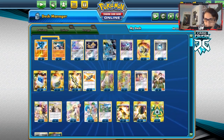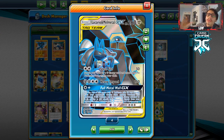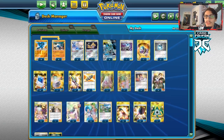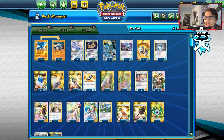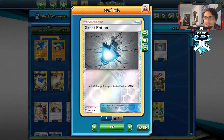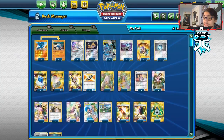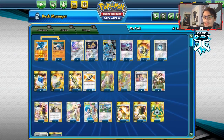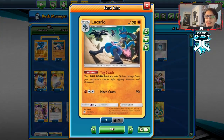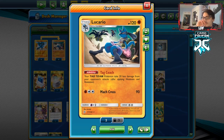Now let's look at our deck. Lucario Melmetal is your main attacker and is seeing play with Welder right now, but I've decided not to play with Welder. Instead, we're going to manually build it up through Steel Fist and hopefully tank long enough to win. We have a lot of heals in this deck — three Great Potions alongside three Malalannas. We also have four Lucarios with Tag Coach. If we get three of these in play, that's 60 less damage Lucario takes on top of Full Metal Wall and Metal Frying Pan — that's like 120 less damage total.